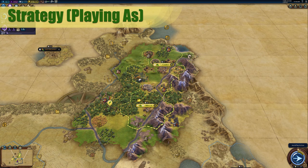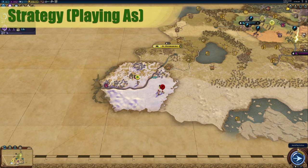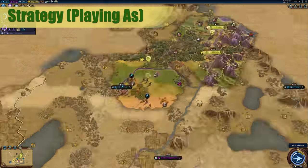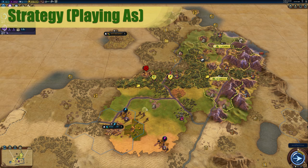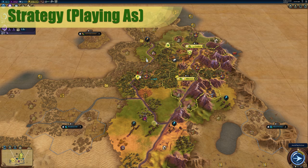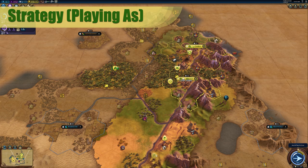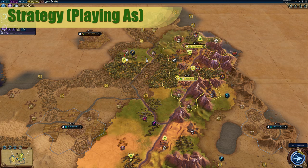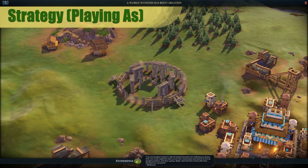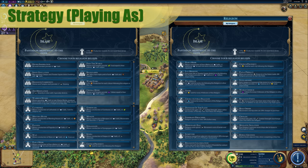Strategy for Arabia: if you're playing as Arabia, it's a good idea to figure out what victory type you would like to go for from the beginning, because it will really dictate what beliefs you pick from your religion. If going for anything other than a religious victory type, it's very important to get an early great prophet and not wait for The Last Prophet to proc, because there are limited good beliefs that can help Domination, Science, or Culture victory pushes. If you have an opening to go for Stonehenge, it will help every victory type, so go for it.